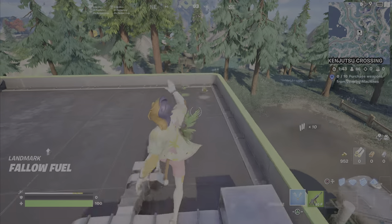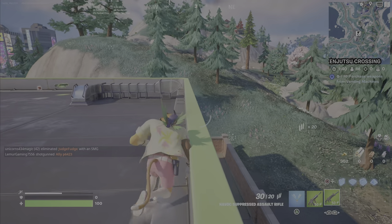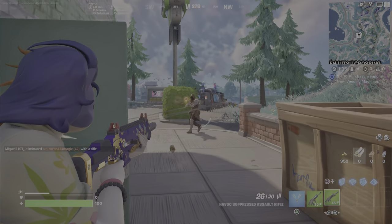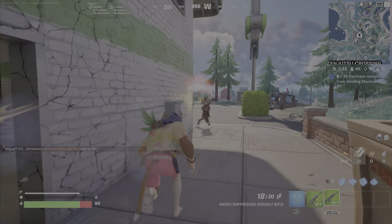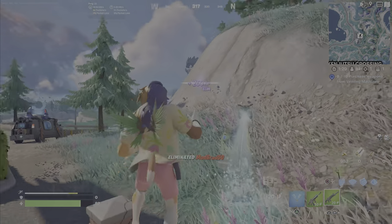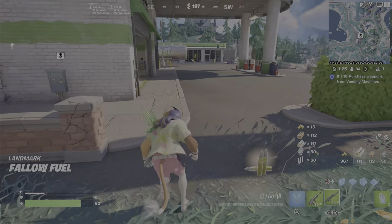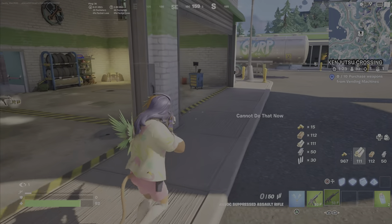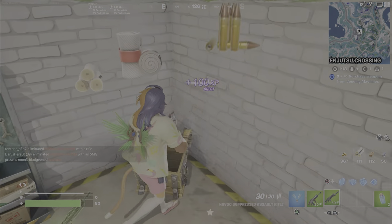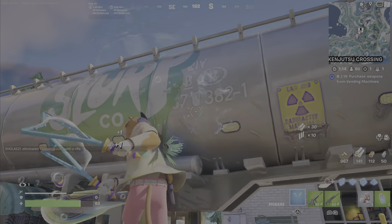This gas station here, for example, is located at Kenjutsu Crossing. No matter where you land, first order of business: get yourself a weapon and shields if possible. In this case, I'm taking this player out before they take me out. I'm going to come in here and grab this chest quickly, because the first order of business really is to get your shields up and at least have one weapon to defend.